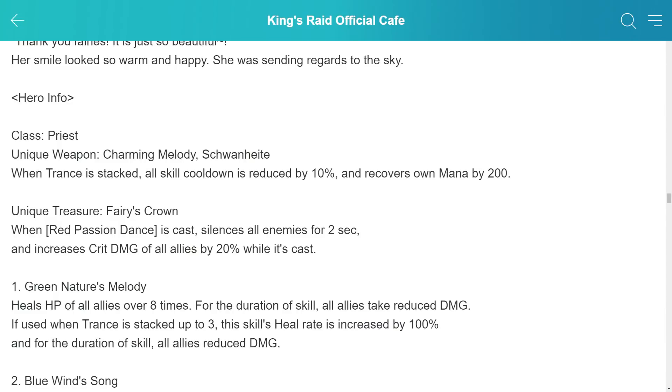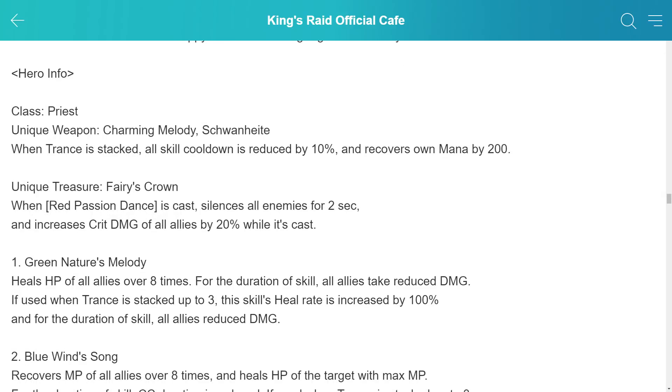Going over her unique weapon and treasure. When trance is stacked, all skill cooldowns are reduced by 10% and she recovers 200 mana. So after her first skill finishes casting, she'll have a trance stack that reduces the cooldown — it may also apply when all 3 are stacked. Her unique treasure will silence all enemies for 2 seconds and give a crit damage boost of 20% while casting. Her unique weapon seems somewhat important given her long cooldowns, but her unique treasure doesn't seem as critical.